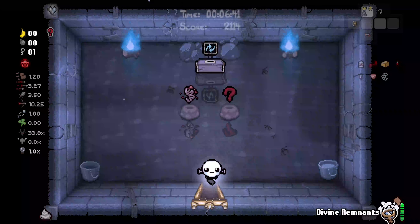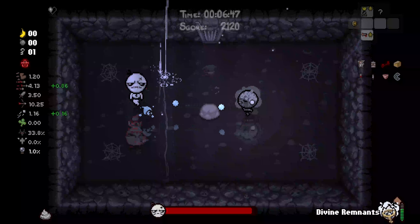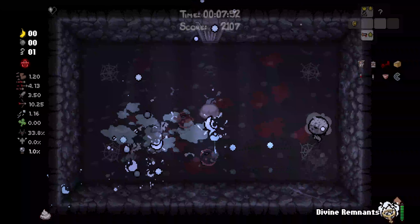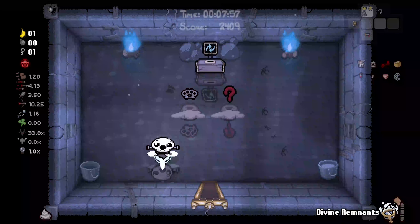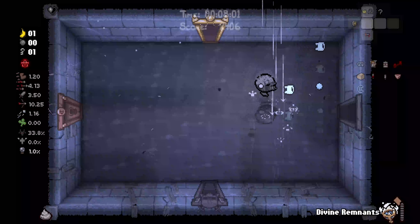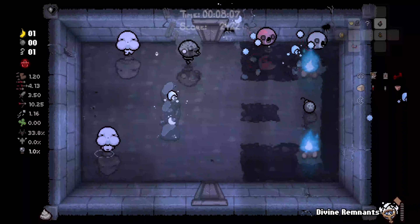I'll pop this so we can get our level 3 charged up. There we go — that's all charged up. We are gonna use this in the item room and hopefully get something useful. It was Cricket's Body — oh no, I love Cricket's Body. Oh well. It's fine because we got Tough Love, and Tough Love is really, really good, especially since we're gonna be getting perfection.